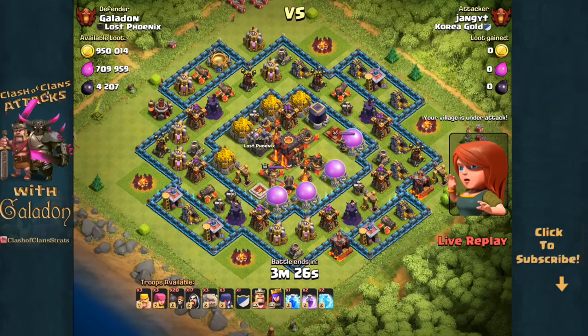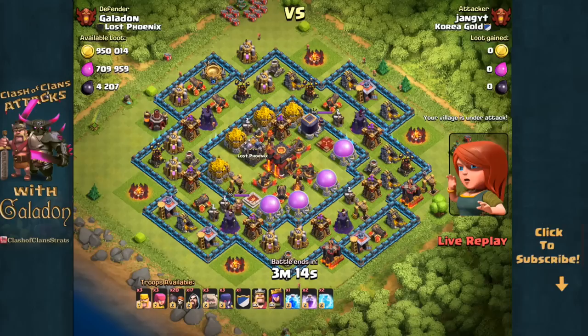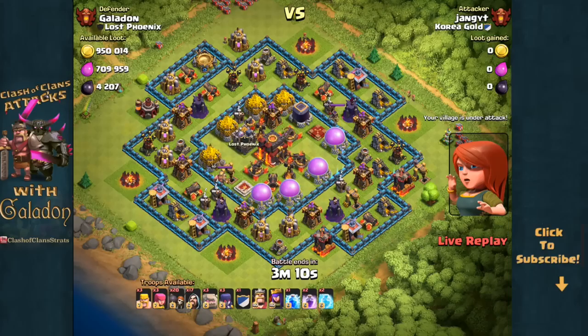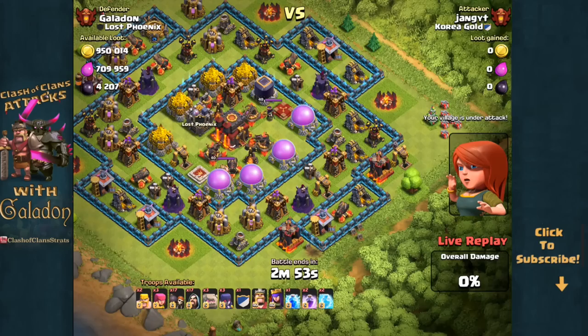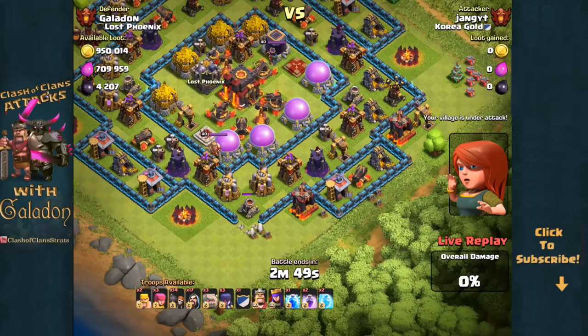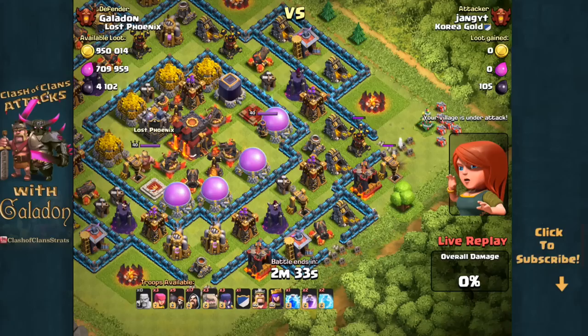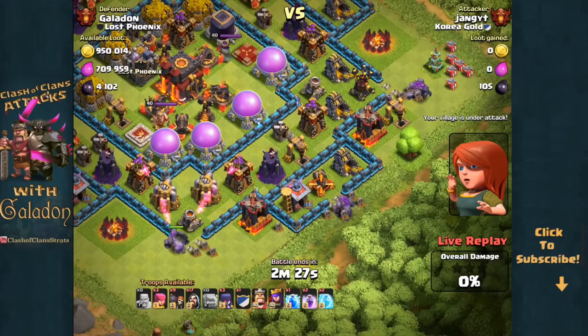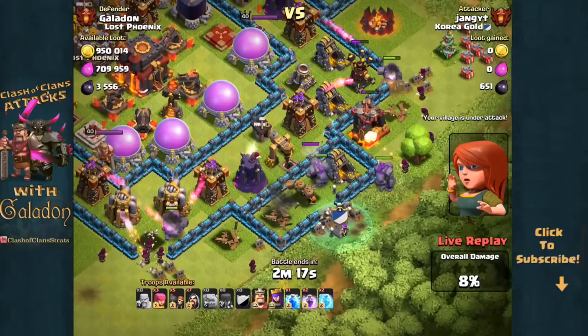Time for a live defense! We've got Jang or Yang YT from Korea — a YouTube channel, hopefully he doesn't post this... wait, I'm posting this on YouTube. He's taking his time considering where to attack, which is never a good sign. Ground attack, no jump spells — wall breakers bottom right don't quite open the enclosure. Three wall breakers down but he's got 17 more. The bottom enclosure opens, then the center. Up top next, wall breakers grab my spring trap, and now all the walls are open.